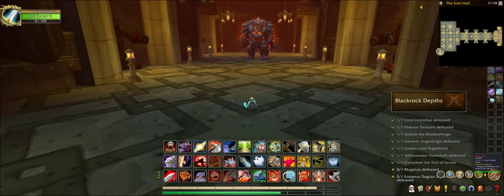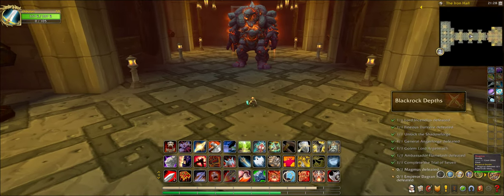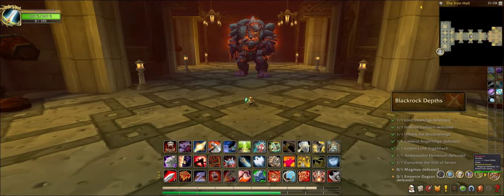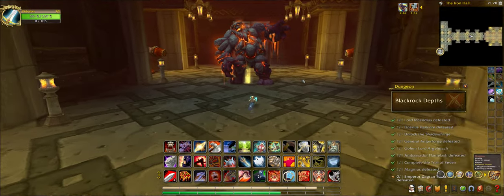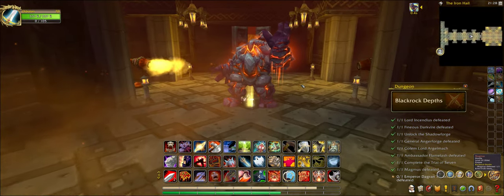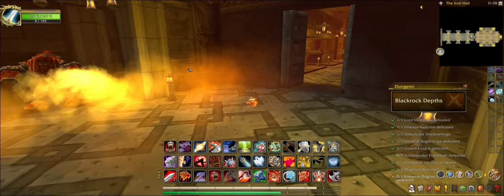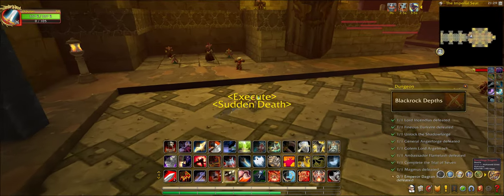Here's the second to last boss of the instance. This guy is also another fire giant — his name is Magmus. Upon fighting him, these fire turrets activate making the fight a little harder.